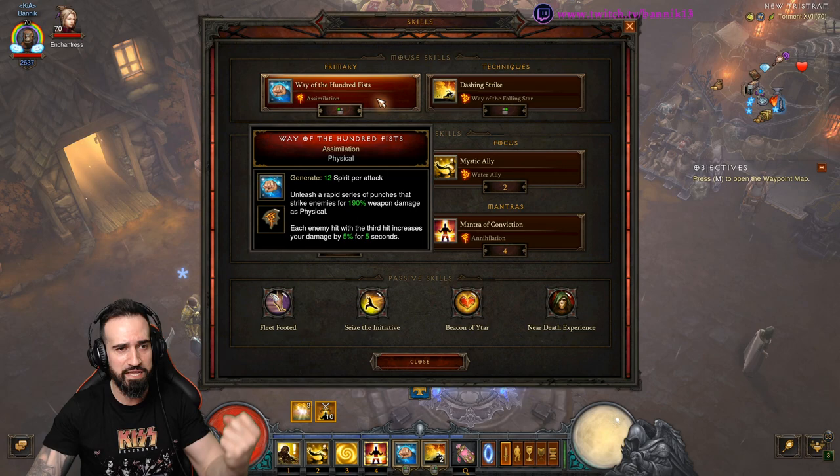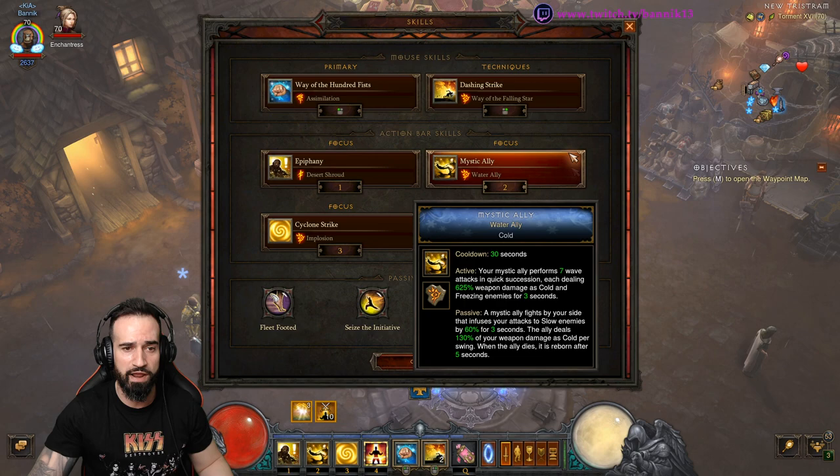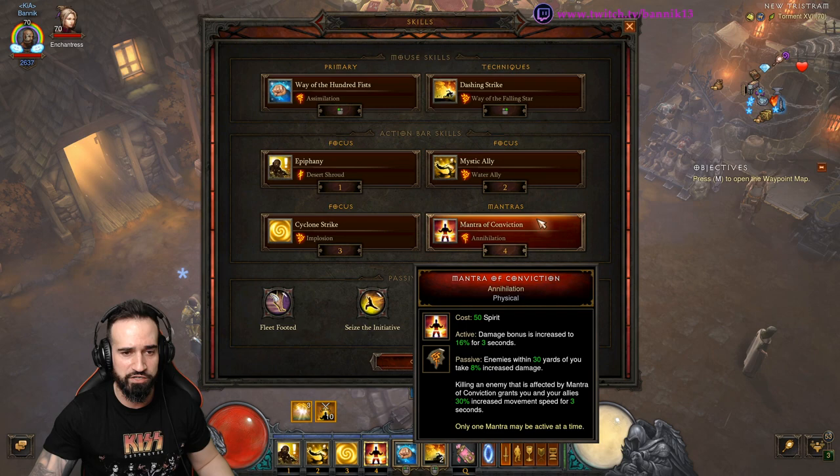The Skills: Way of 100 Fists with Assimilation as the rune. Dashing Strike with Way of the Falling Star, again for movement speed increasing. Epiphany with Desert Shroud. Mystic Ally with Water Allies for speed farming — Fire Allies for GR pushing and GR speed farming, but I'll get into that in the future.